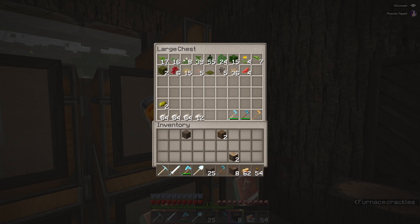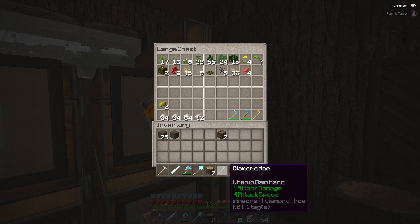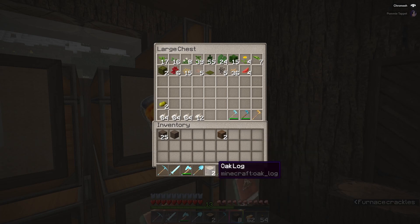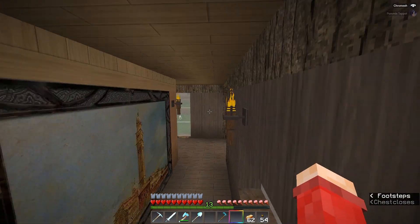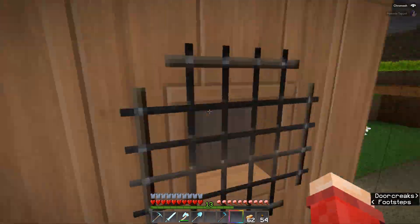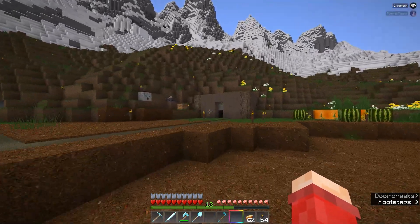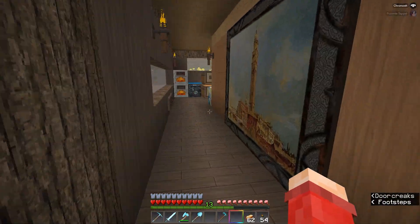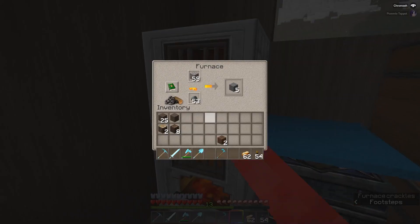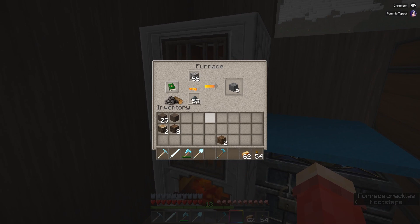I actually had an unbreaking diamond in my storage. I basically bribed your villager into selling me something I didn't need — but yeah, that's fine.